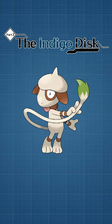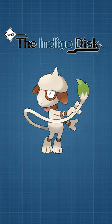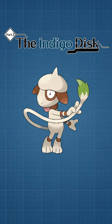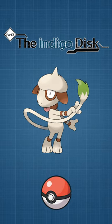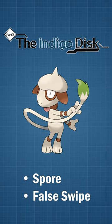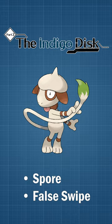Smeargle has returned in the Indigo Disk DLC of Scarlet and Violet, and while I could make a whole video on its competitive uses, I want to explore just how good it can be to help you catch wild Pokémon. Since it gets every move, you can give it Spore and False Swipe, which is the best combo of moves for catching.